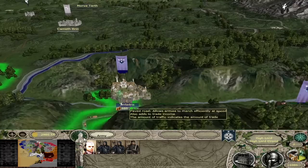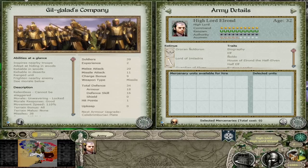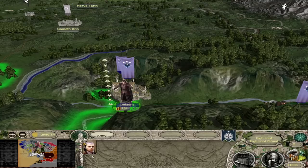For Elrond, he comes with his own unique strategy map model and bodyguard — Gil-Galad's Company, a very powerful bodyguard. Free upkeep, so you can keep him garrisoned or use him in the field without paying for his soldiers. 20 melee attack, 11 missile, and 34 defense, mostly armor. They are relentless, so they have no stagger or defensive animations — they will cut through any enemy like a hot knife through butter. These guys are absolute blenders, only held back by their lower battalion count of around 40 soldiers.